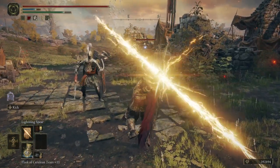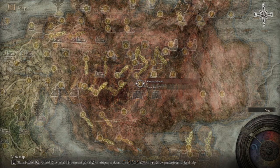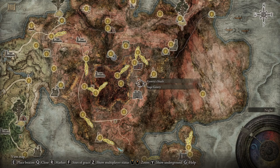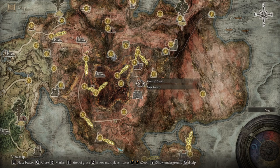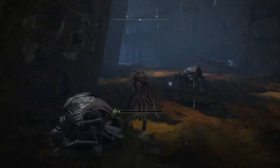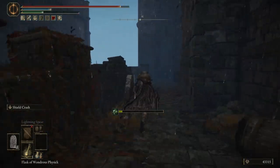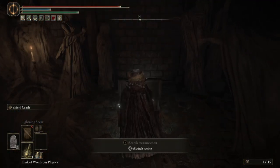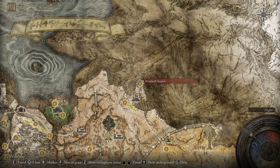You have to kill a boss on the eastern side of the Aonia Swamp, who drops an item. Bring this item to Gowry's Shack outside of the town of Selya. After the conversation, head to the Church of the Plague at the top of the hill and talk to the woman inside. After this, head back to Gowry's Shack, and then progress to the Shaded Castle in the Altus Plateau. Get inside, follow the wall on the left until you reach a big ladder. Climb up here, and then follow the path on the left all the way until you reach a building at the end behind a clean-wrought knight. Inside is a chest containing the Valkyrie's Prosthesis. Find Millicent at the Aird Tree Gazing Hill Site of Grace and exhaust her dialogue there.